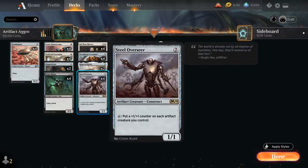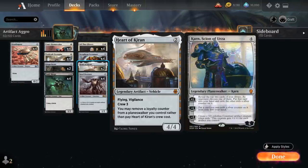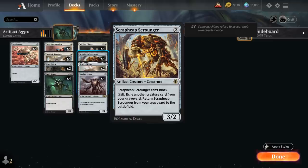At two mana, Steel Overseer is a very important creature — a 1/1 artifact creature construct that can tap to put a plus one plus one counter on each artifact creature we control. If we get to untap with Steel Overseer, good things will happen. We also have two copies of Heart of Chiron, the Legendary Vehicle — a 4/4 flyer with Vigilance and Crew 3, so we need to tap three or more power among creatures to crew it. It can also remove loyalty from Planeswalkers. It's a nice evasive creature that helps dodge sweeper effects, great against control. We also have the full playset of Scrapheap Scrounger — a 3/2 artifact creature construct that cannot block. For one and a black we can exile another creature card from our graveyard to return Scrounger from the graveyard to the battlefield, making it a nice recursive threat very difficult for control decks to deal with.